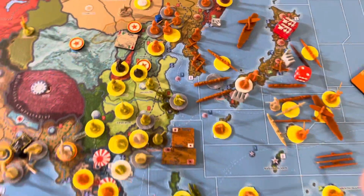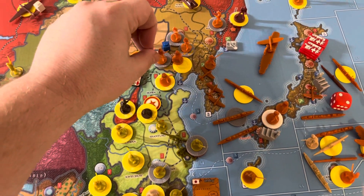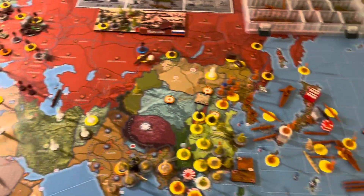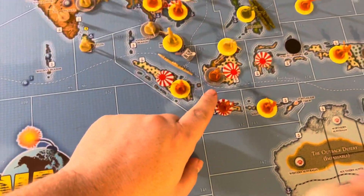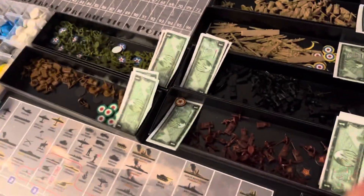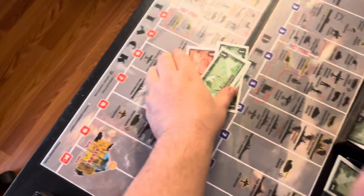One infantry placed in Rehe. I will collect $29, and since the Soviet Union is a major power, I will now get wartime bonuses — two extra dollars for Borneo and two extra dollars for Java. So I will collect $33 for Japan.